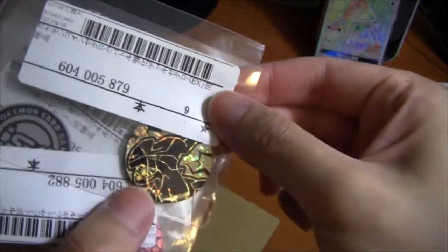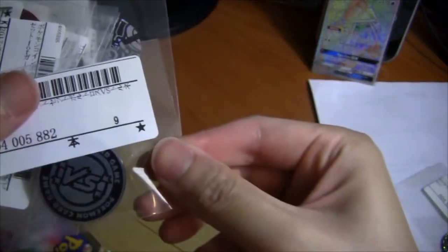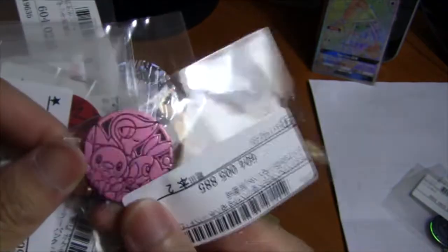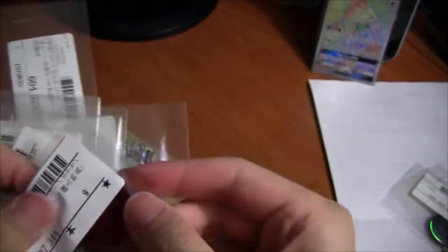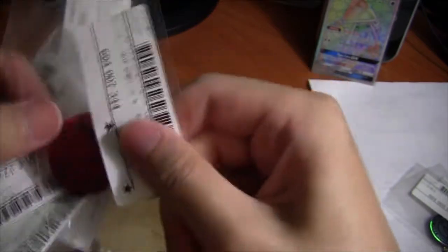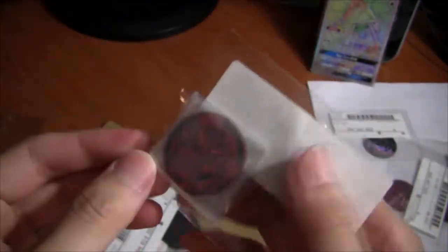We got a Sparkle Zacian coin and one from the older Pokemon Versus sets. This coin will be pretty hard to come by. Another Gen 5 coin with Oshawott, Tepig, and Snivy. This is Reshiram I think. And this is an orange Sinnoh Starter coin — I've never seen this before.